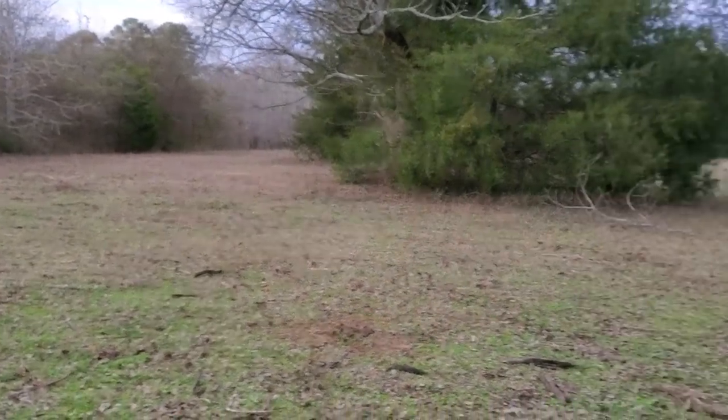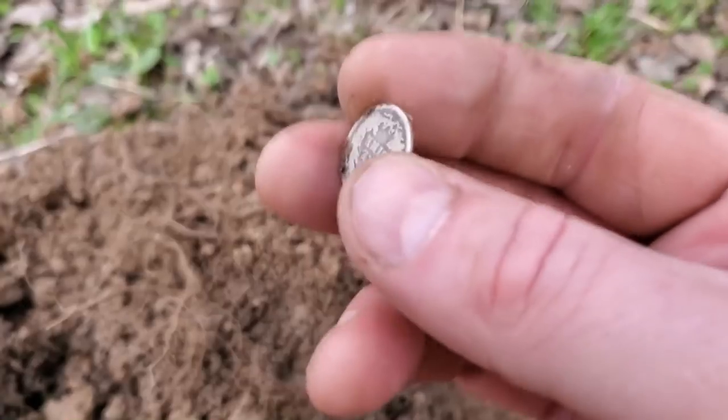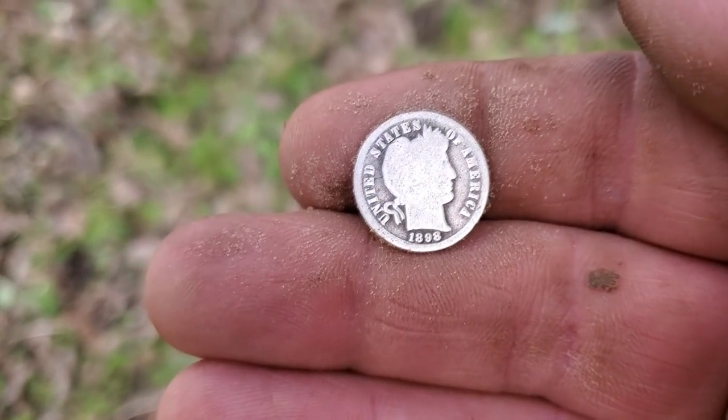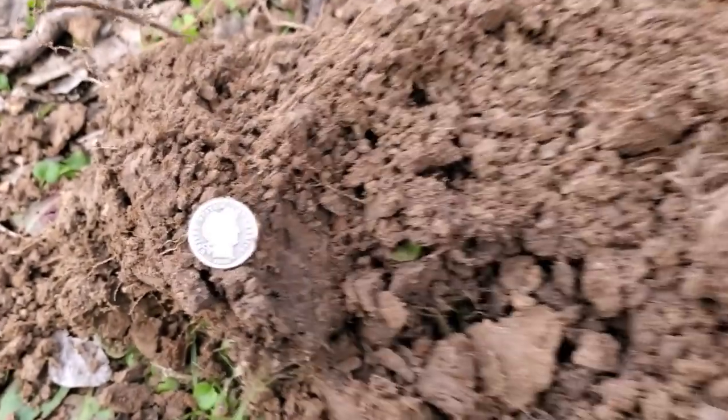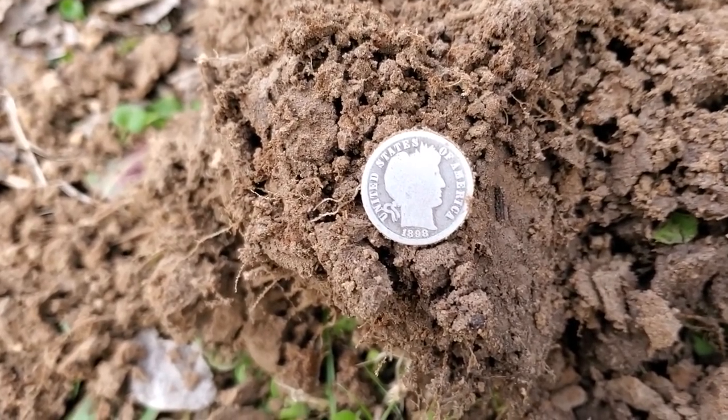Came back over here working this open area — Nugget's been through this section twice, I've been through it twice and we didn't get anything. I came back at a different angle. Check this out — that's an 18. That is a beautiful, beautiful dime. Toning on these quarter dimes — 1898. That's not the oldest one — 1892 is the oldest. Got three 1800s Barber dimes. Pretty wore out, but I'll take them any day.